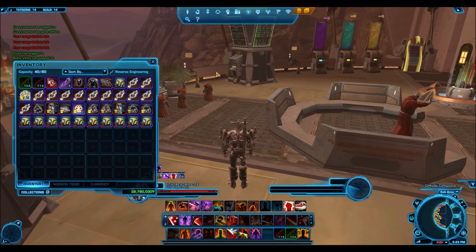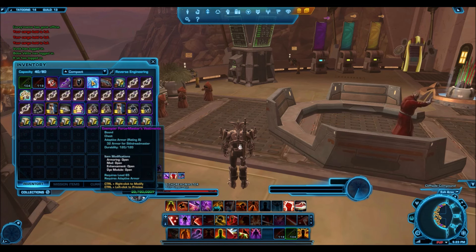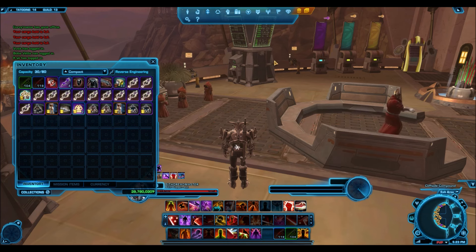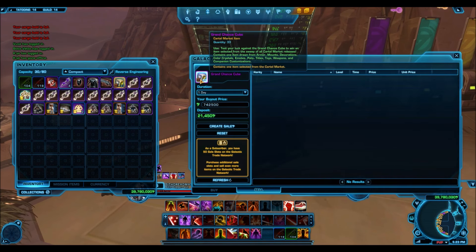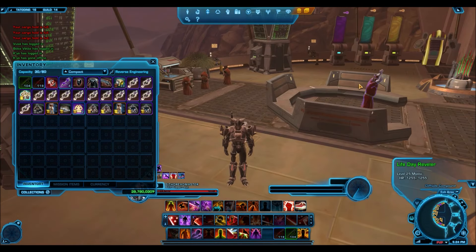Another thing you might have noticed is that packs will now stack, which is awesome. Any packs you haven't opened yet can now be stacked — I have 23 grand chance cubes here. You can just stack them like this, and that probably means you can sell them as a straight-up stack on the GTN as well. So I can now sell 33 grand chance cubes at once instead of listing each one individually for around 300,000 credits — another huge quality of life improvement that saves tons of cargo space.